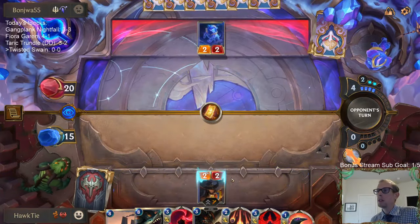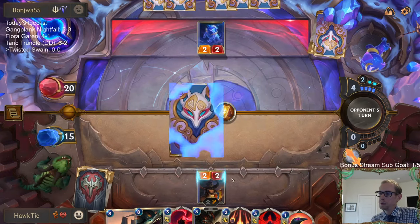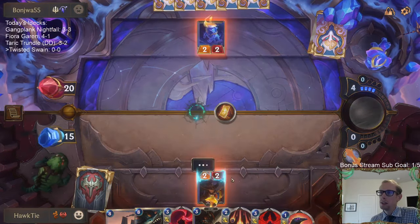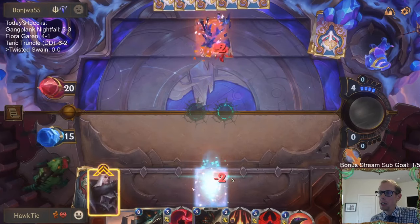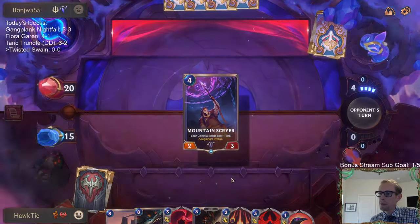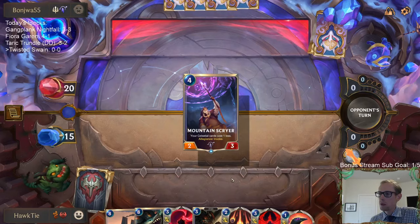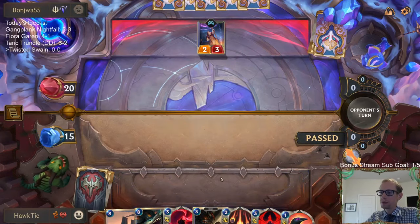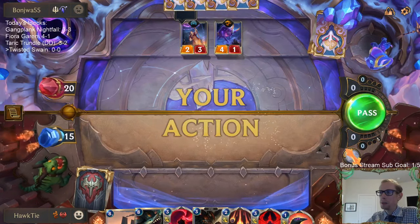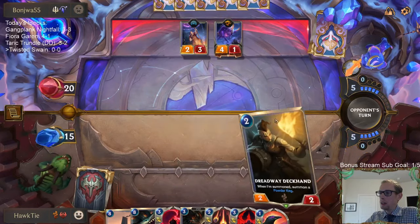Turn 4, no Radiant Guardian available. My Twisted Fate being a two-for-one got rid of the Messenger and got rid of the Single Combat. Someone mentions Cordac — yep, I saw that.